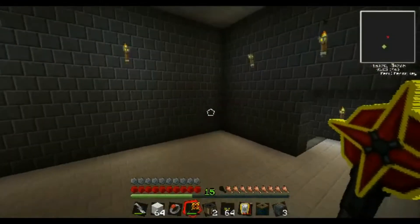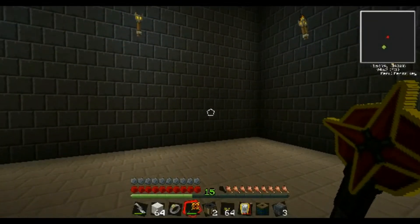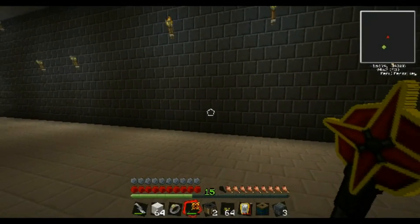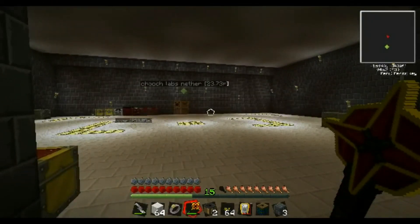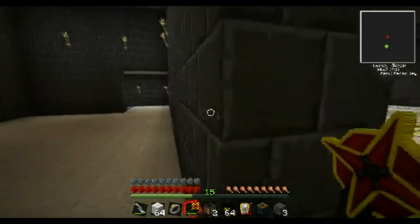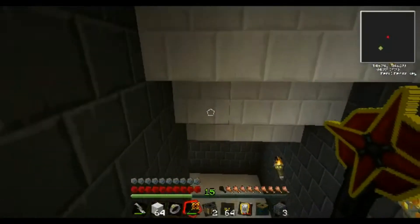The red power is a little more complicated, but the first thing it needs is red power to power the red power sorting machines. So what we're going to need to do — and you might say, Chooch, what the hell, man? We can't get red power in the Nether. You can't have solar panels, you can't place water, there's no way to do it. Well, that's not true. There is a way to do it, and it's kind of a peculiar way, but it's definitely a way.